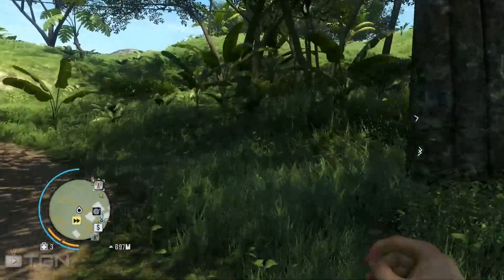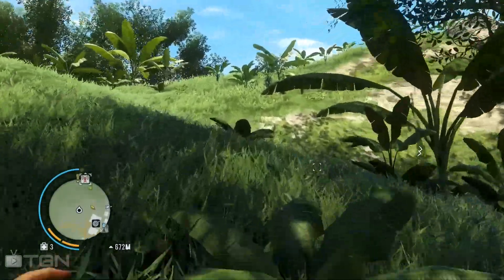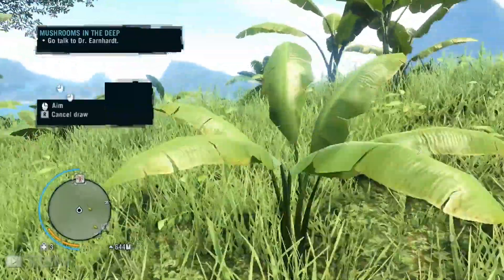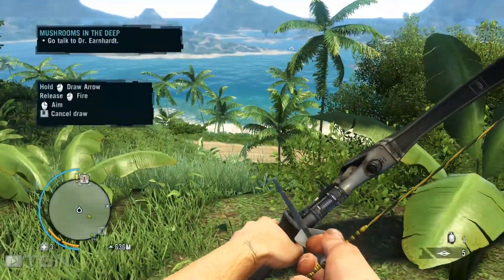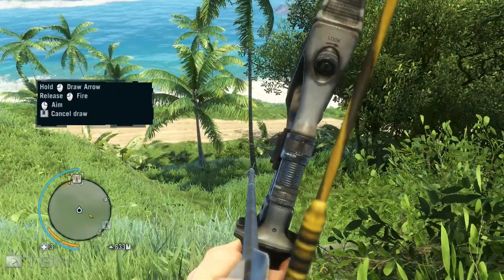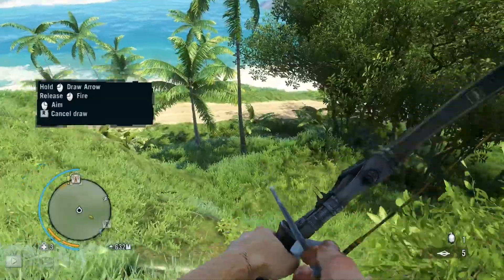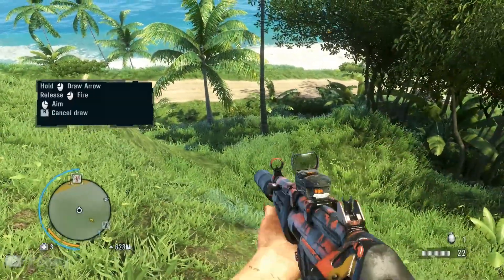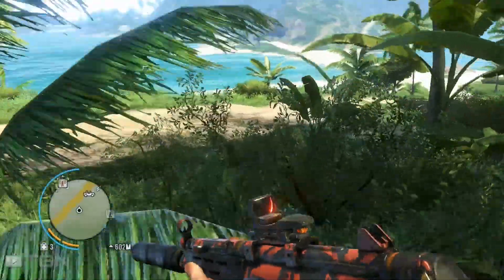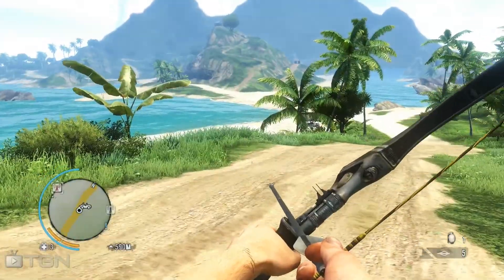Now we need to head over there. Let's get going. Gotta progress with the main storyline. It's been a while since I've done any of that. Several episodes. Draw arrow. Release and aim. Interesting. So I have five arrows and a really cool looking SMG. I don't mind how that looks. That's pretty nice.